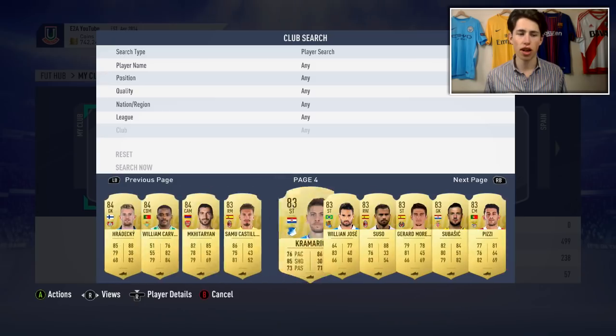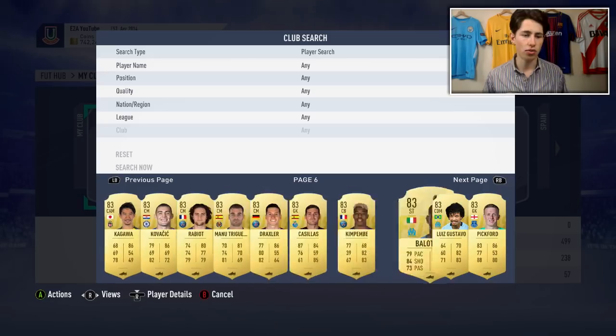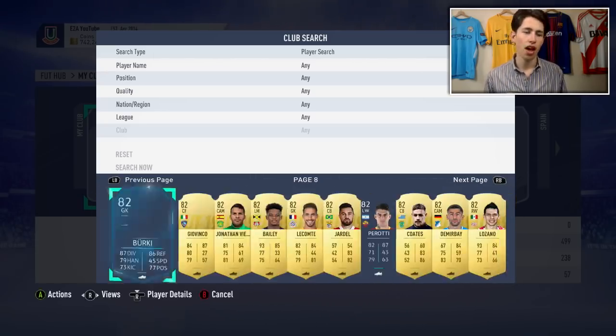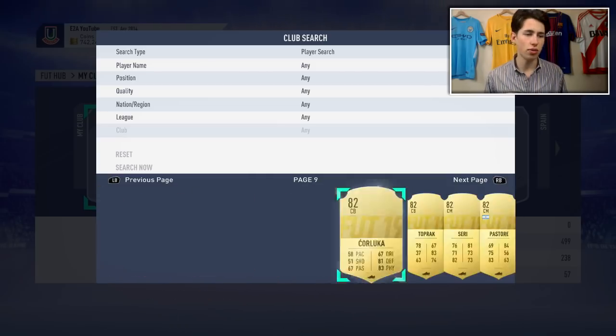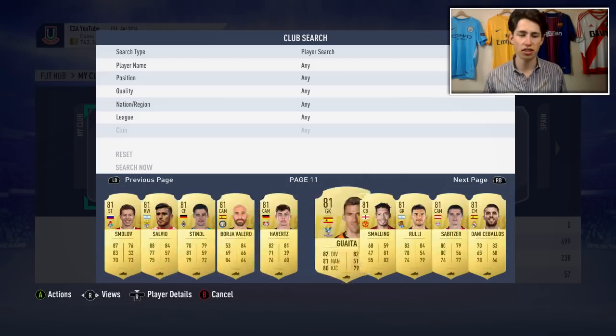We're almost definitely going to have guaranteed Team of the Season SBCs, and these cards will go massively in value when they are released. Right now they really don't have much value at all - a lot of these will go for like 1 or 2k. I've got 82s, 81s, these types of cards, and the only reason I have them is because of league SBCs.